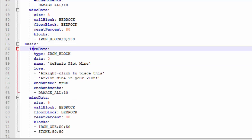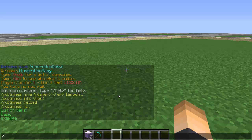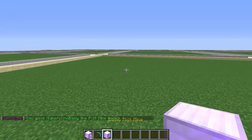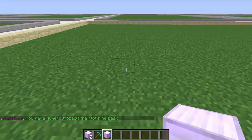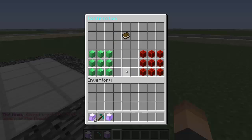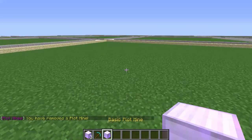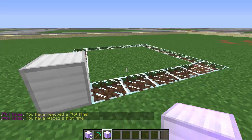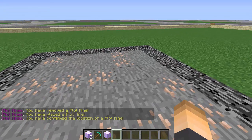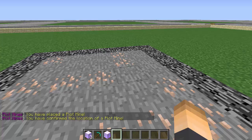Save the config and restart the server. Then type /plotmines list — the new tier called 'basic' will appear. Type /plotmines give, your name, the tier name, then the amount. We have the new plot mine block. Since we're at the max, let's delete the existing one first, then place the new one and confirm the location.